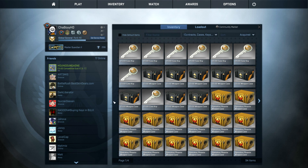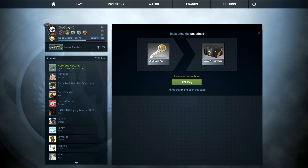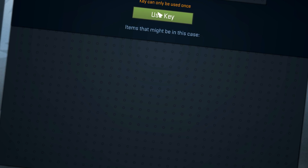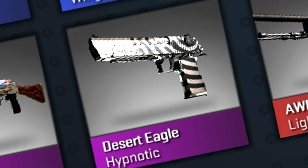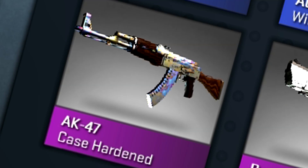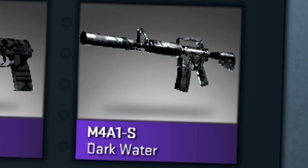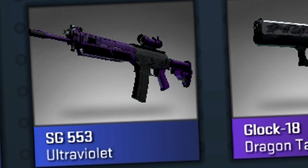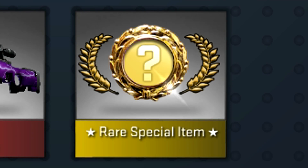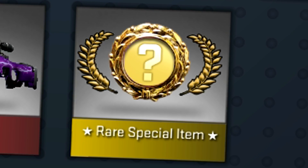Let's start off with one of these bad boy keys. We're going to unlock a container and what we can get inside this container is nothing. We can get an AWP Lightning Strike, a Desert Eagle Hypnotic, an AK-47 Case Hardened, an M4A1-S Darkwater and a USP-S Darkwater and the other ones are just garbage. But we can get a rare special item — Lord Gaben.